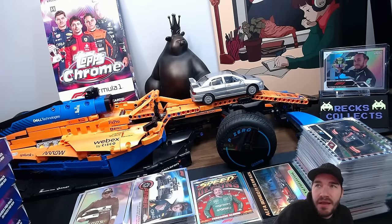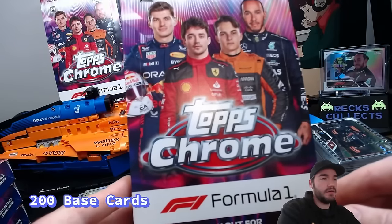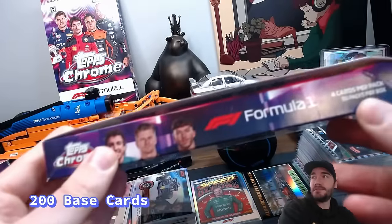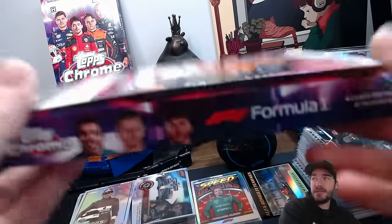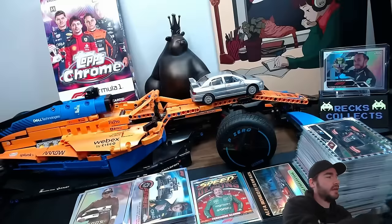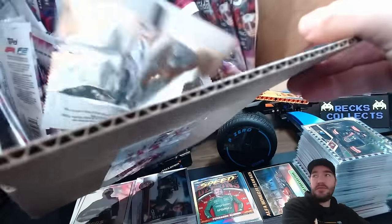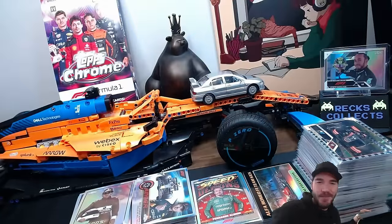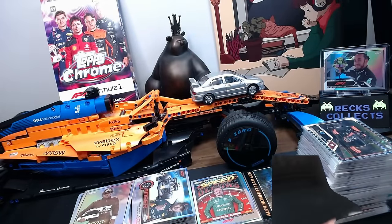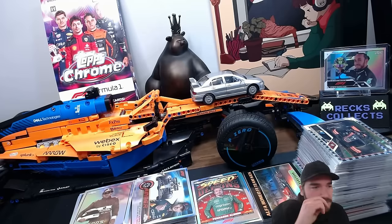You'll also get some of the crew teams as well - the Christian Horners and the Toto Wolffs and things like that. This is the hobby box itself. We ripped 10 of these - four cards per pack, 20 packs per box - so we did 400 packs essentially. They retail at about $250 each, so that's $2,500 total. Super easy rips - you get four cards - but your floor is going to look like a mess when you're done.